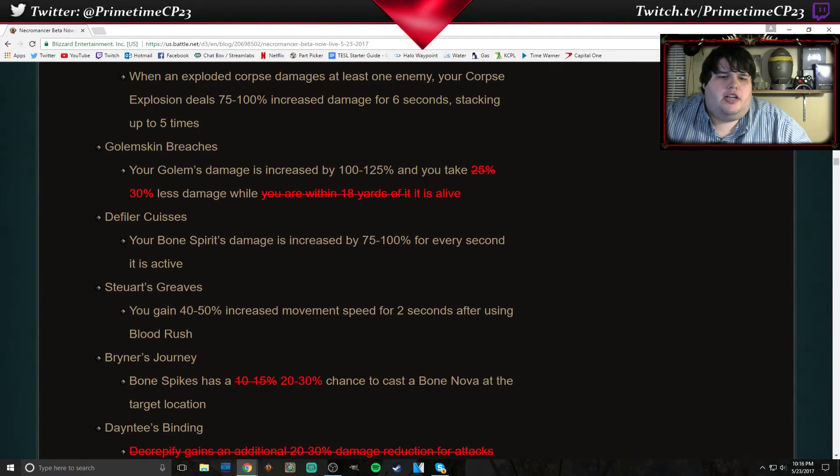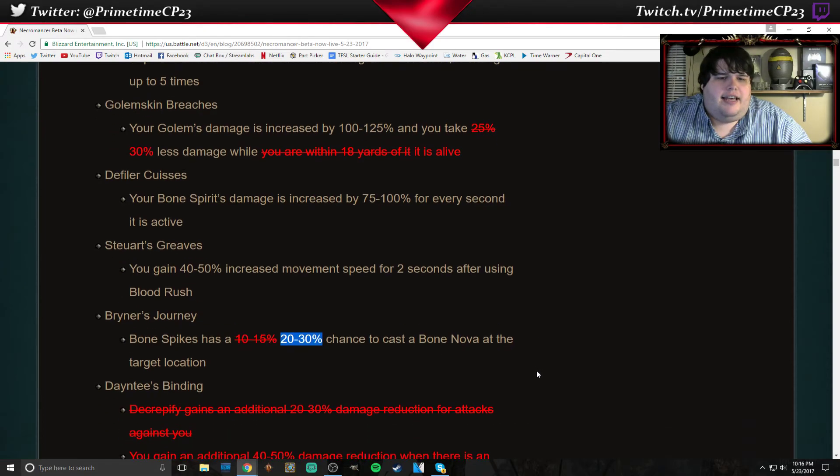Briner's Journey — Bone Spikes has a 20 to 30% chance to cast a Bone Nova at the target location. It's cool, they buffed that.